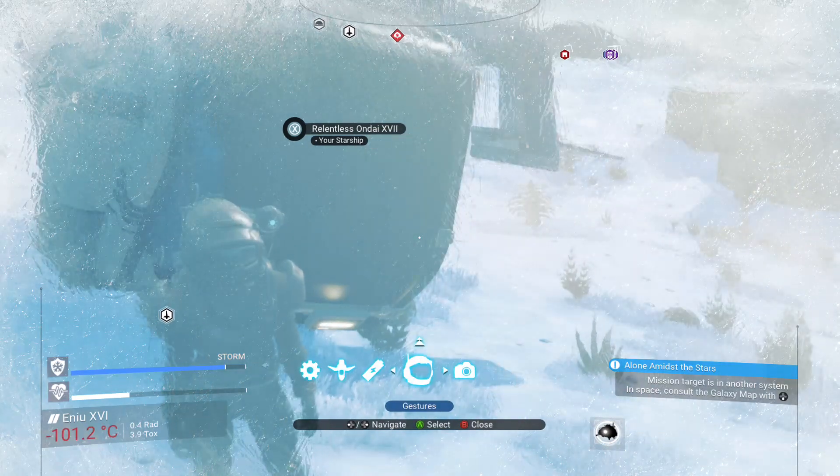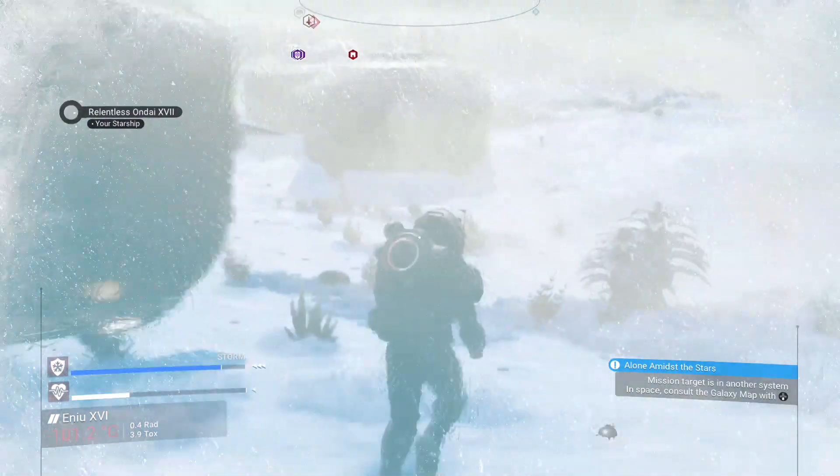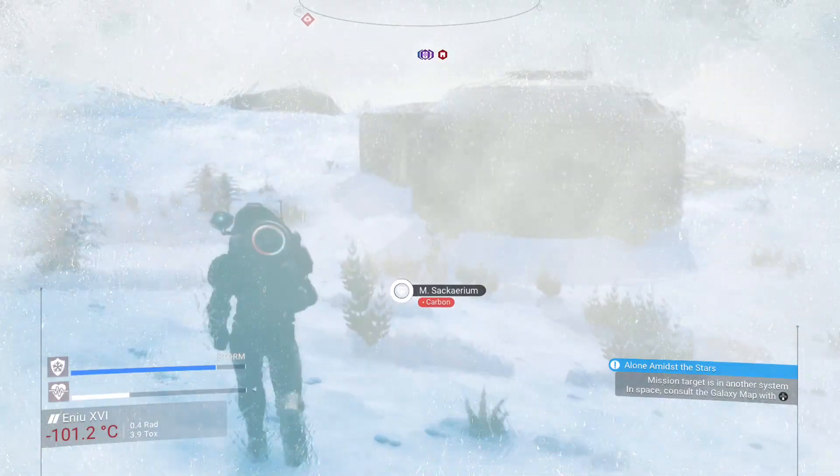Alright, what is up guys? We're back today with another tip video in No Man's Sky. Today's video is going to be about how to get the blueprints for lubricant and acid.